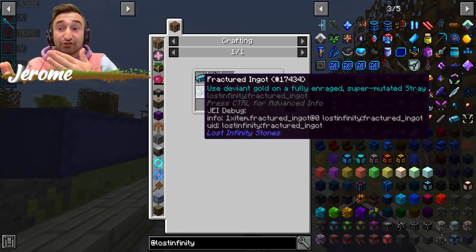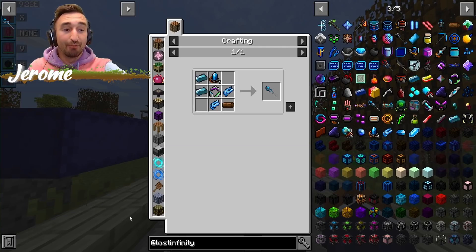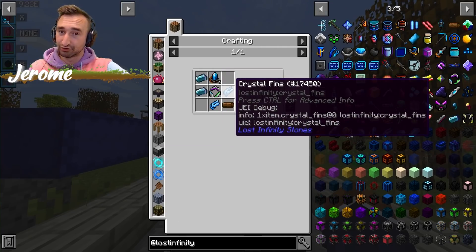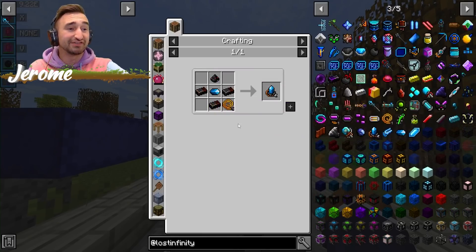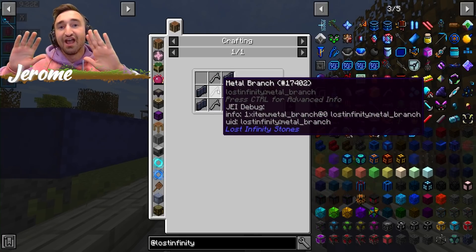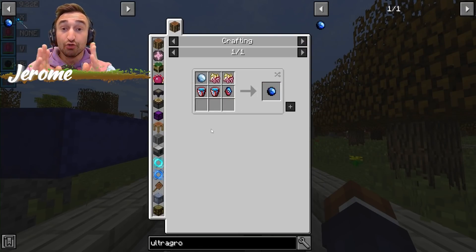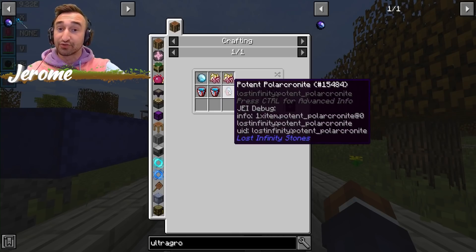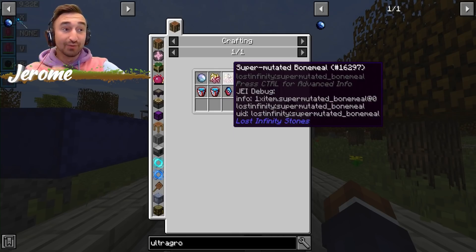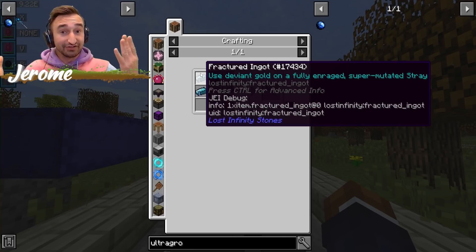Then there's the Fractured Ingot, which you get by using Deviant Gold on a fully enraged Super Mutated Stray. Deviant Gold comes from killing Deviant Pigment — none of that is too difficult. But here's where things start to fall apart: the Crystal Diode and Crystal Fins. The Crystal Diode has a crafting recipe that's mostly manageable; the new ingredient is high-tolerance wire from metal branches. The annoying part is collecting Ultra Growth Crystallized Gel to use on two mobs from the Crystal Crevice Biome — Reflectals and Kleisters. We've gotten those before so we can duplicate them. We'll also get Super Mutated Bone Meal by killing the Stray after getting the ingots.